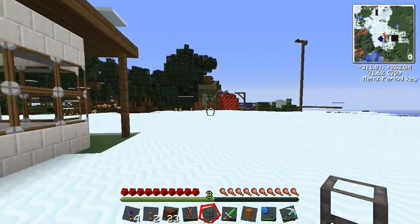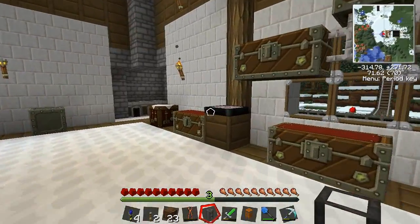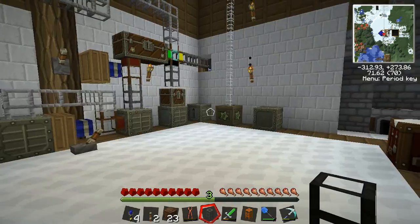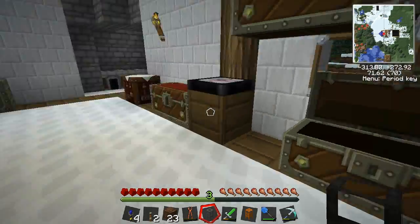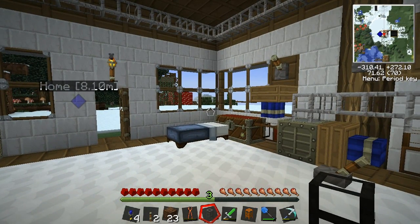The next thing I want to show you is the upgraded version of the transmutation table, because this is a bit awkward to use sometimes. And we've got all these massive stacks of stone and dirt - what can we do with it all? So we're going to build what is called an energy condenser.